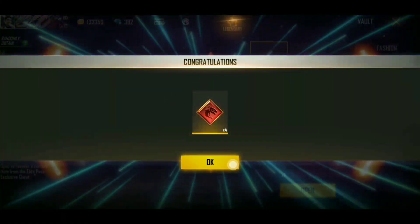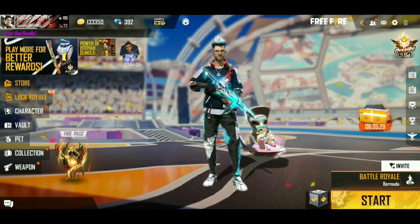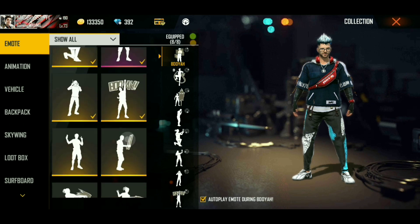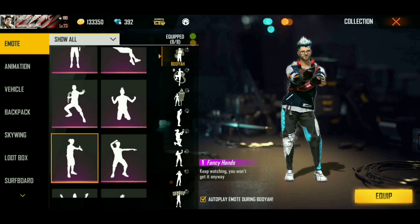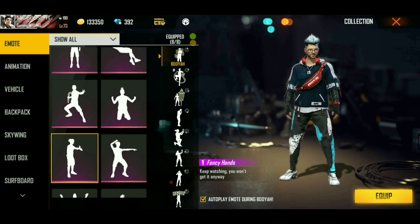We select the Gun Skin Token box and we can use 4 token boxes. If you like the MOT, please use the MOT — it has a lot of value. We select the MOT even more and continue selecting the MOT.